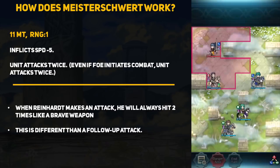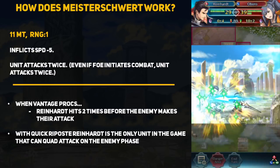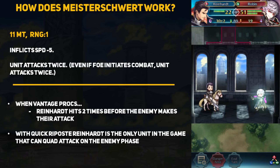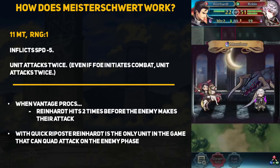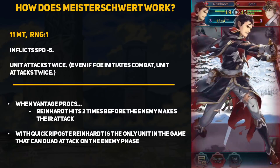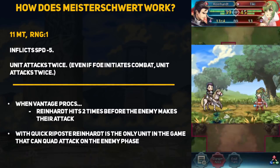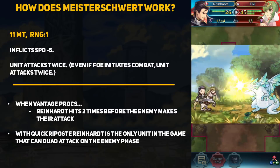If he were to get a follow-up attack, then he will be hitting 4 times. The Master Sword works insanely well with Vantage — when Vantage procs, Reinhardt hits 2 times before the enemy makes their attack. With his high base attack and 11 Might sword, it's not safe to just let him hit you 2 times first. With high attack and attack buffs, Reinhardt can be deadly on the player phase, and also on the enemy phase when he dips into Vantage range. If you give him Quick Riposte, Reinhardt becomes the only unit in the entire game who can get a quad attack on the enemy phase, which is pretty scary. He isn't unkillable, but you have to make sure you have a way to take him out before he can dish out too much damage.